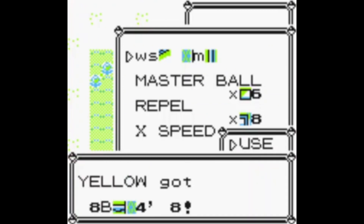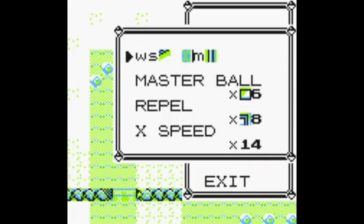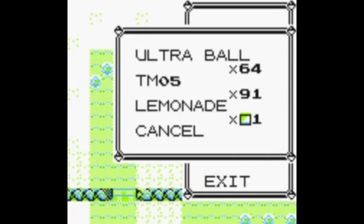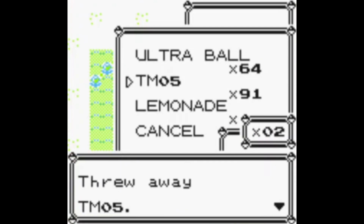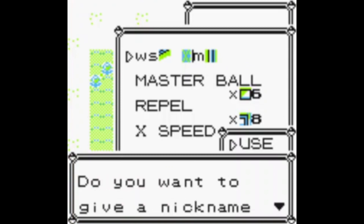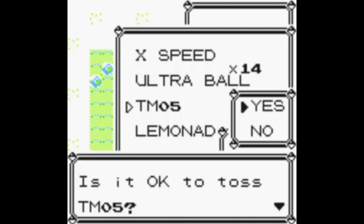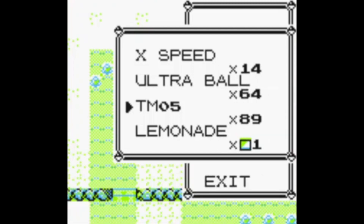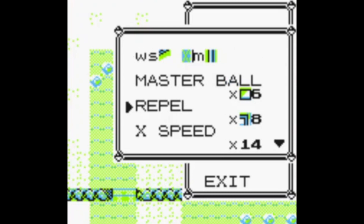Now we have our first Pokémon that will actually add an item to the sixth slot. As you can see, we have 91 here — we don't want that, because if we do it I'm pretty sure the game crashes. So you have to toss those, but then after that you can use it again no problem. It will keep adding each time you obtain that Pokémon, so you have to keep tossing. That was special stat 228 — watch out for that.